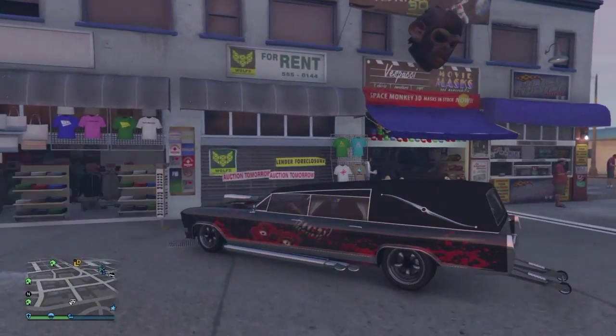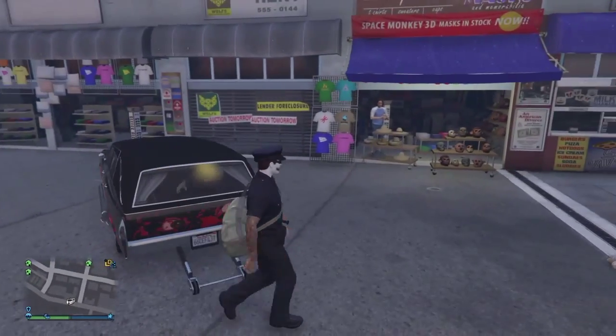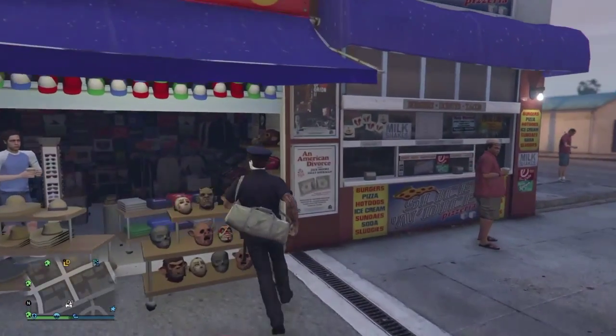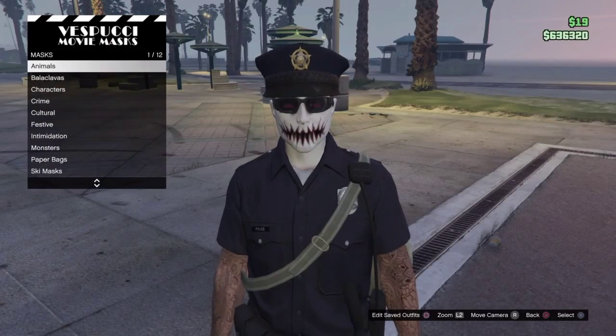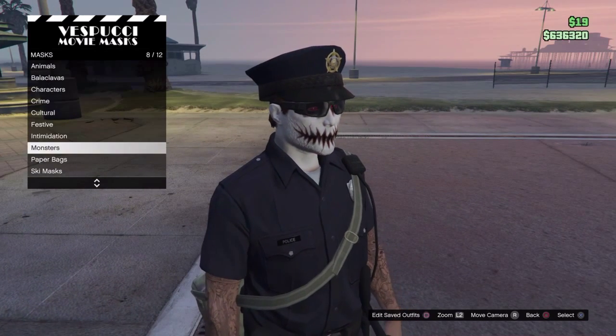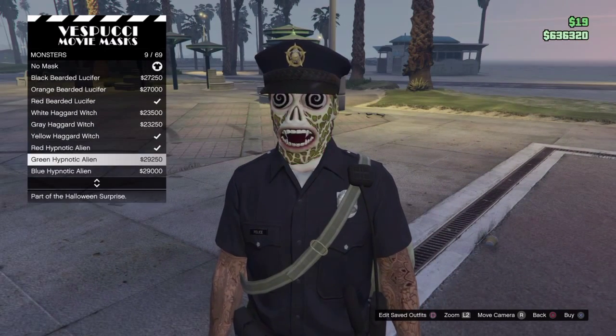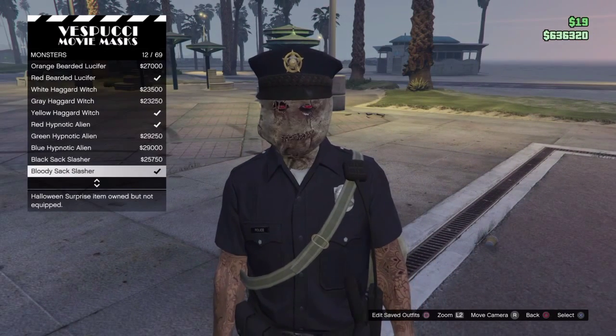Hello YouTube, it's your boy Merckbobbs and today I'm back with a new glitch. First of all, you cannot do this glitch unless you have a cop outfit — if you don't have it, I believe it's patched, so you'll just have to have it. This glitch allows you to get a mask under the cop outfit's hat, and all you have to do is very simple.